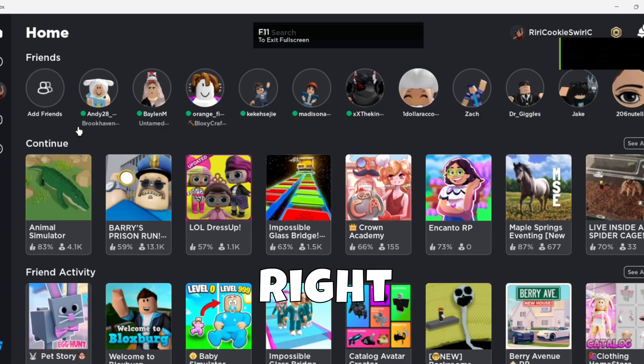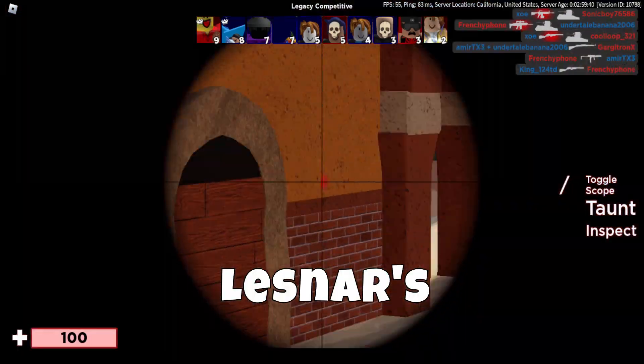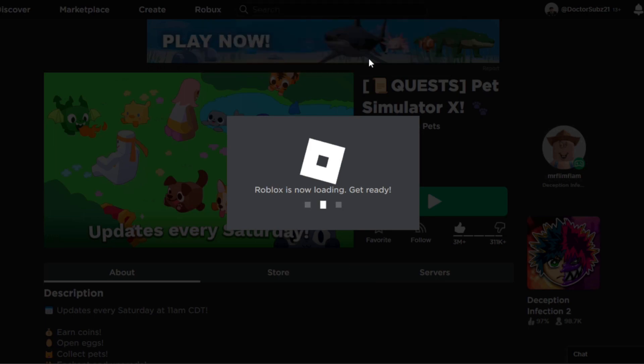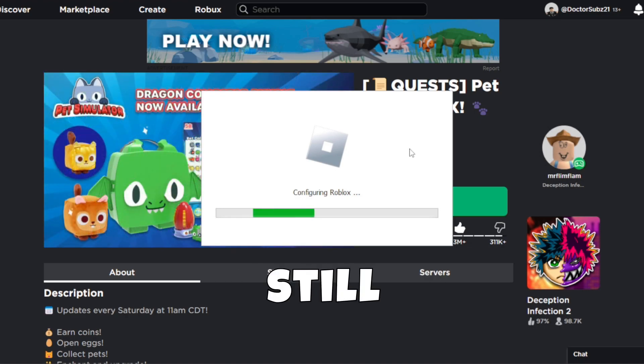Let's go ahead and see if this works. I'm opening my Roblox. You have to open it from the actual website. So essentially, if I hit play on this and open Roblox, it should give me the Byfron loading thing. Alright, that's what it's supposed to do. Maybe I don't have it yet — maybe it's still rolling out to everybody.